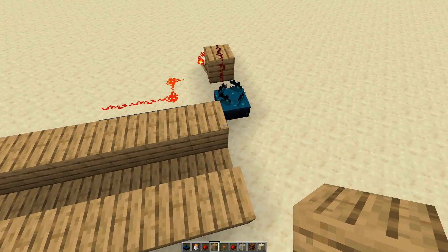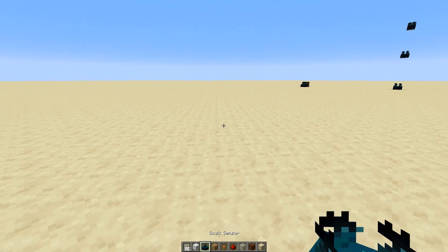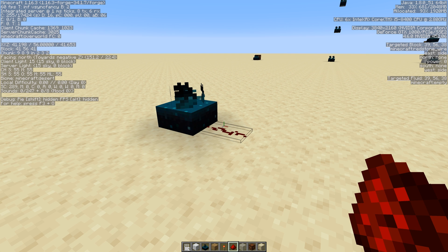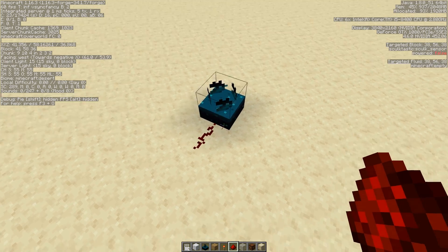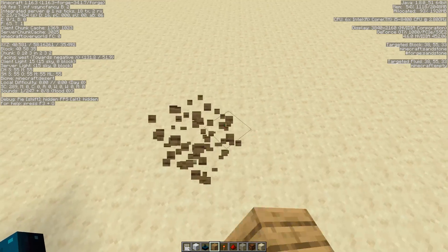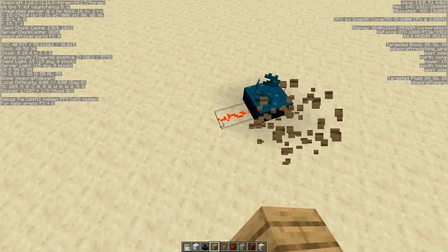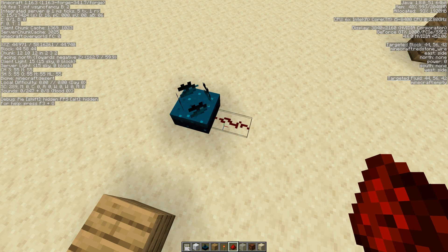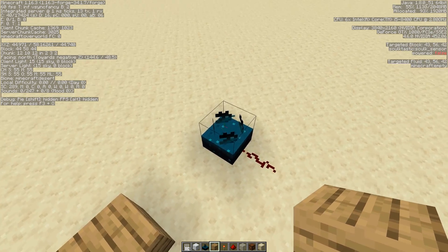This could be really deadly in certain scenarios — imagine someone using this in a UHC or other Minecraft tournament. Another thing I'm wondering about: the sculk sensor outputs a weak redstone signal, but we don't know if it's power level 15. What if the power strength is completely dependent on distance — like a nearby sound gives signal strength 15 while a faraway one gives signal strength 1? I would not be surprised if Mojang did in fact make it dependent on the distance to the sculk sensor.